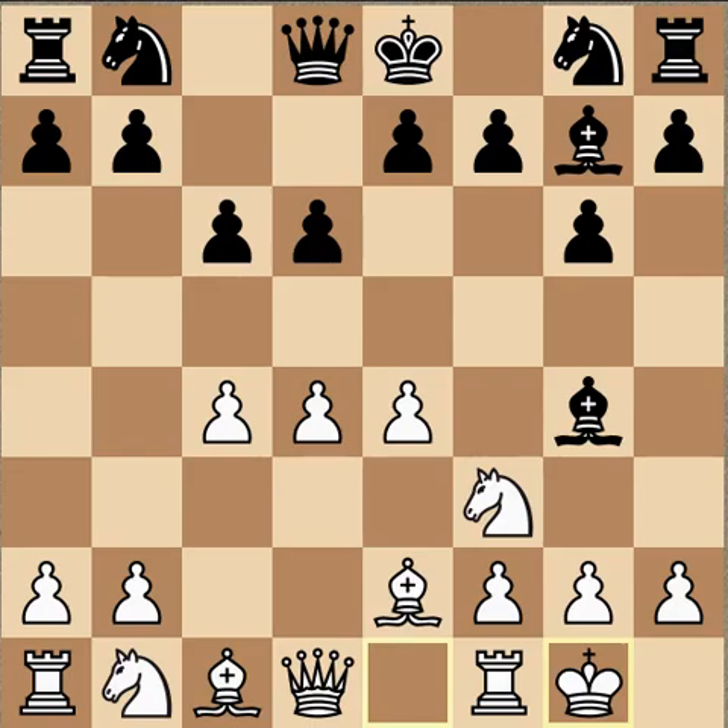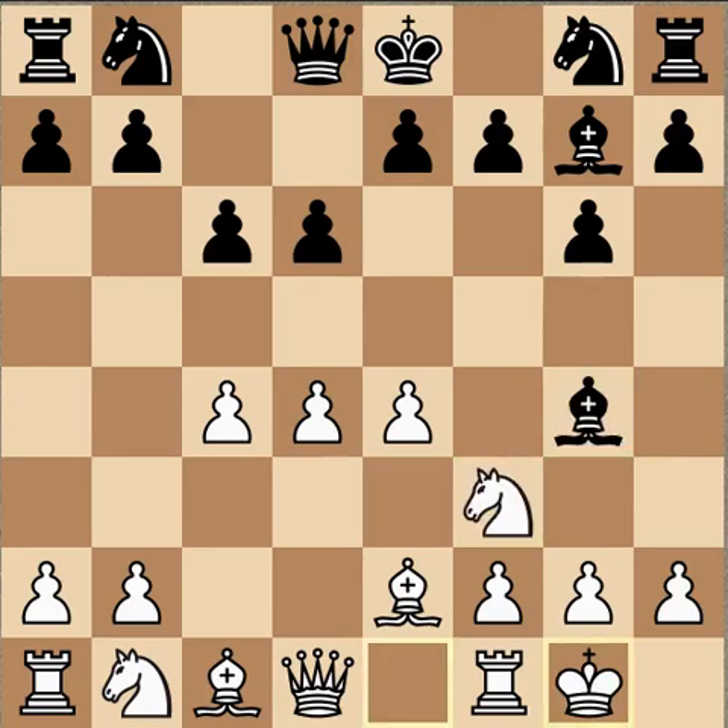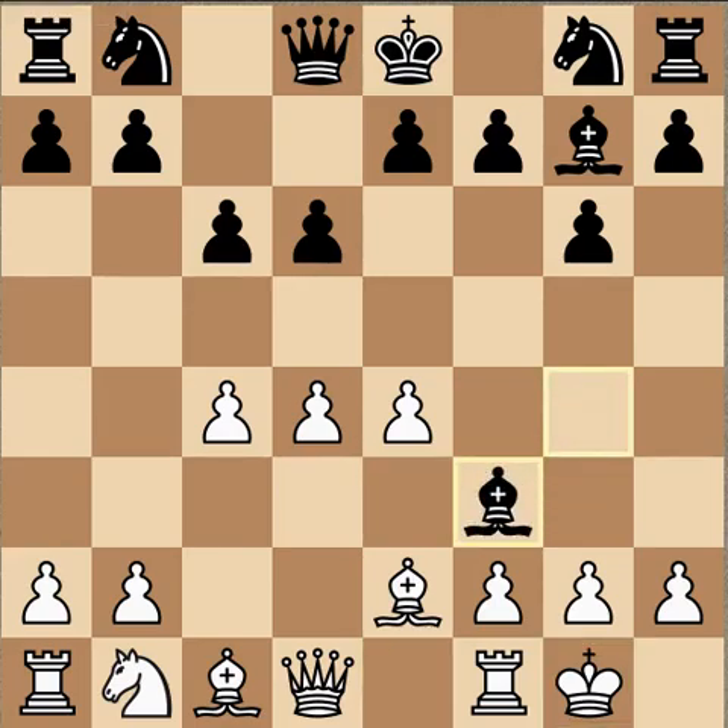Later on, this pawn can help with the b5 advance, sometimes in conjunction with a6 and then b5, attacking the c-pawn. Also when Queen c7 is played, sometimes e5 is supported. Karyakin castles — natural move. Bishop takes f3 is the real first suspicious move in the game. This capture was totally unprovoked, wasting time. The Bishop takes f3, an unprovoked capture, gives up the bishop pair for no compensation at all — that was definitely an error.